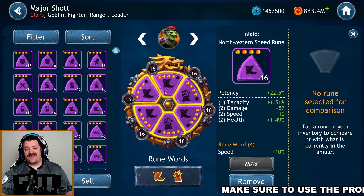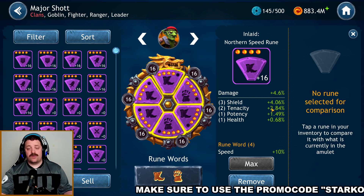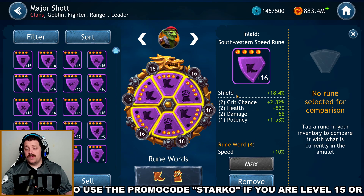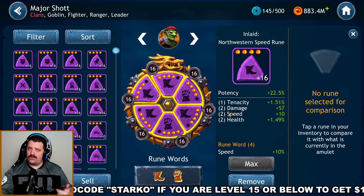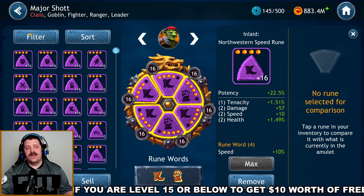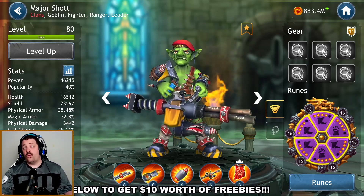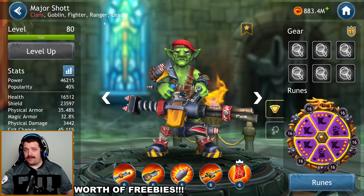Primary number one is northeast: speed. Primary number two is south: critical chance. Primary number three is northwest: potency. For secondary stats you want potency, critical chance, and speed. Speed is priority one, potency is priority two, critical chance is priority three for secondary stats. If you have General Mordok, run two potency and four speed runes. Without General Mordok, run six potency runes to get potency as close to 100 as possible.